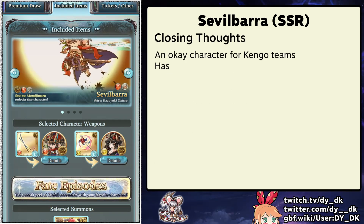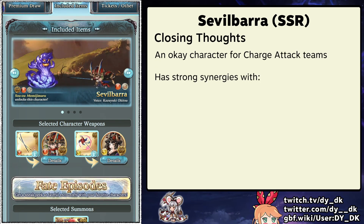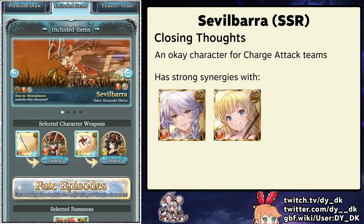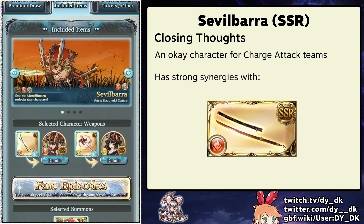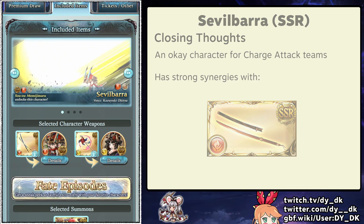Sevilbara is looking to be an okay addition to certain charge attack based teams. He has clear synergies with other units that also want to chain burst a lot, such as Yukata Silver, Summer Mirren, and of course Kengo. If you're also one of the rare people who have Higurashi, it will be easier to get the full benefit out of his chain burst passives due to the first weapon skill the weapon possesses.